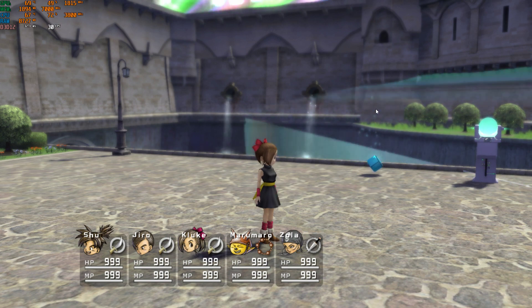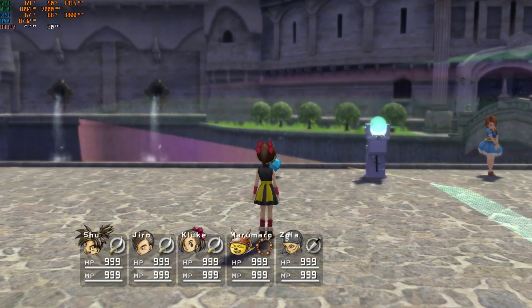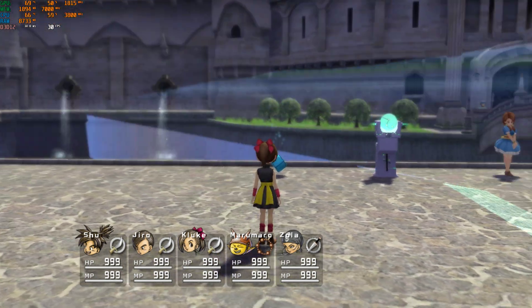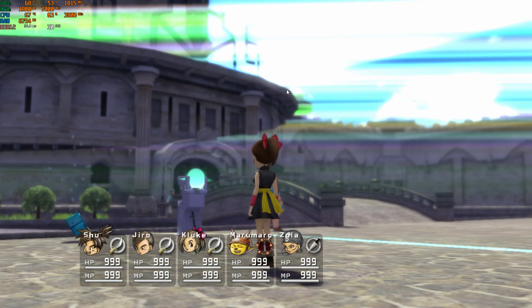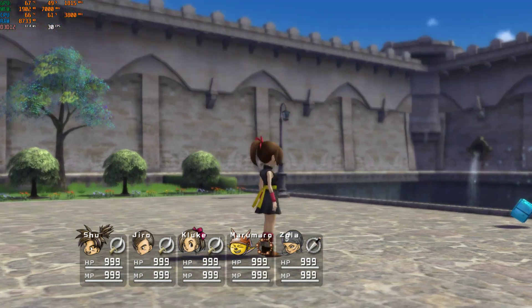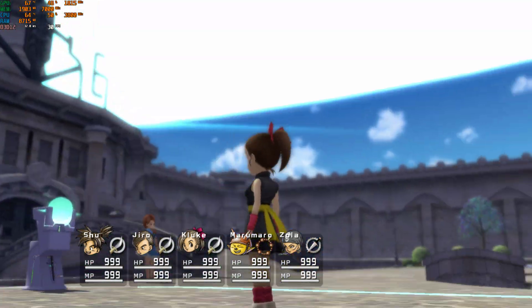This is probably the most amazing visual glitch I've ever had in Blue Dragon. I've literally just walked here to Gibral Castle on the Xenia emulator, playing Blue Dragon, and I don't know what to say — this is incredible.